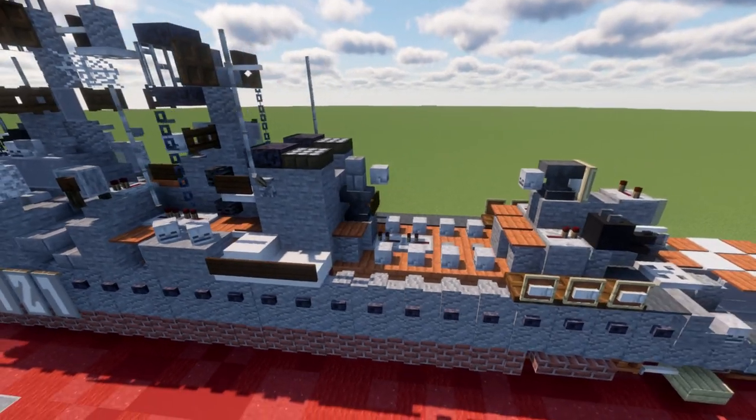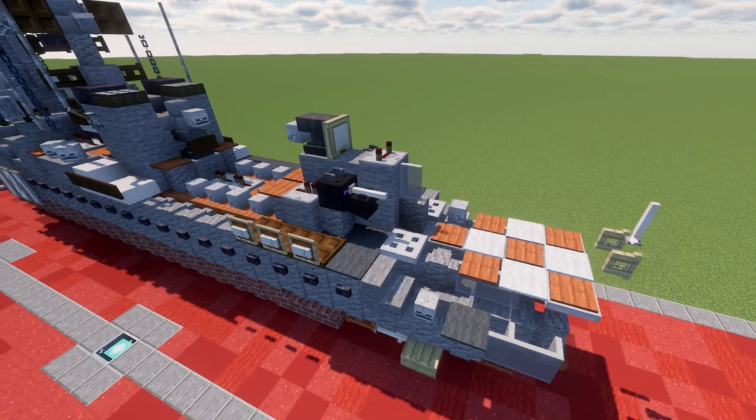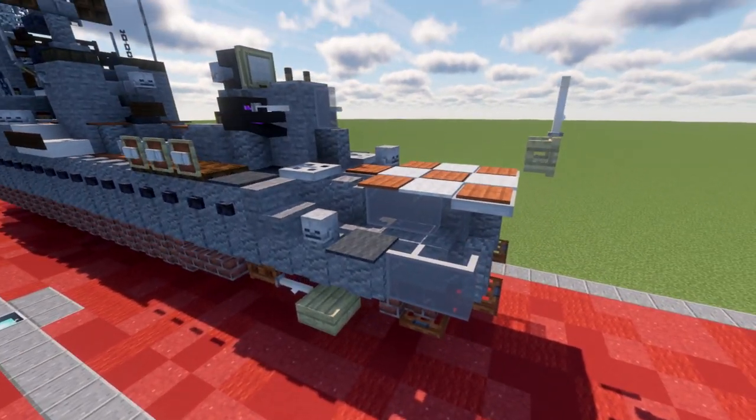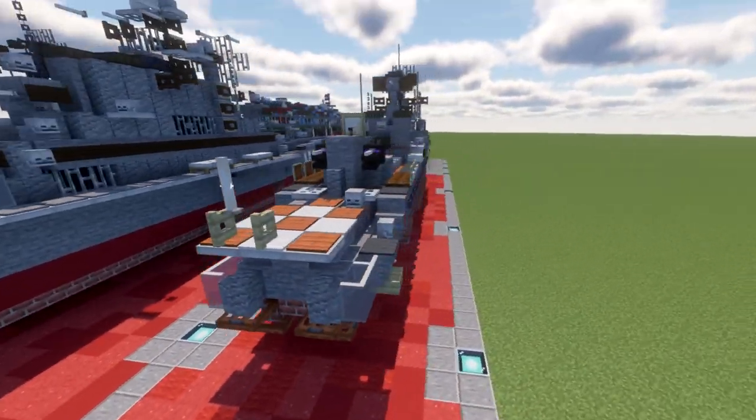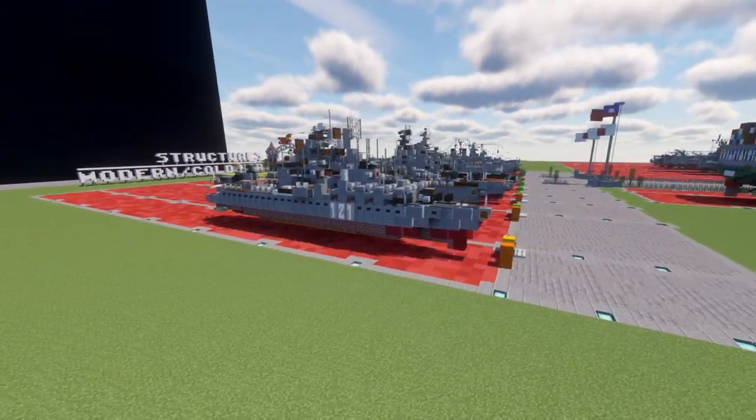All the communication equipment, radars, and all that fun stuff as we continue back — more of the same. We do have the helicopter landing pad located on the very back of the ship. Overall, pretty cool-looking ship and a fun build to add to your Soviet navies.